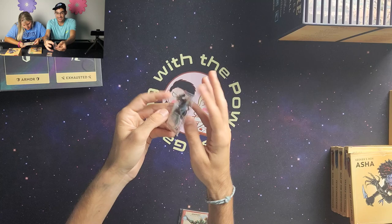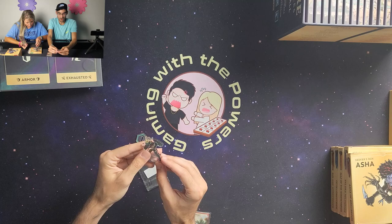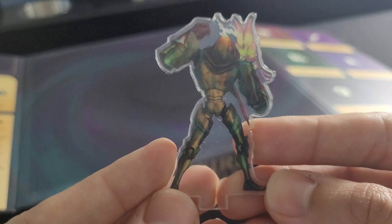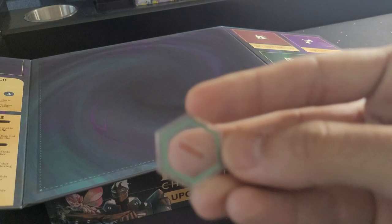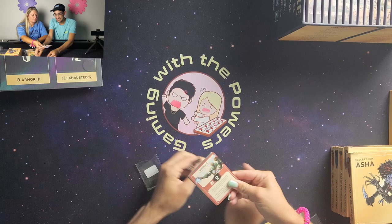Next you have the acrylic standee, and there's a note that says there is a protective film on the acrylic standee that you'll need to remove. Here's the back side of Core and his moth, and the front side — you can see his cute little moth right up on his shoulder or arm. Each character will have their own acrylic standee with a base that snaps on.